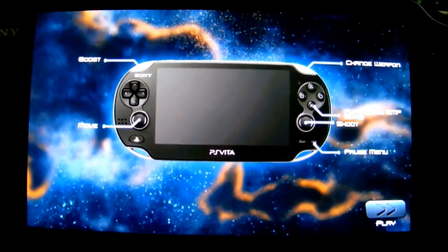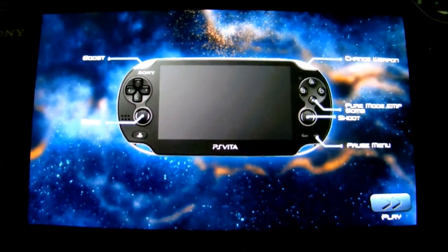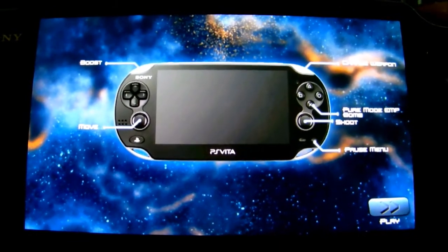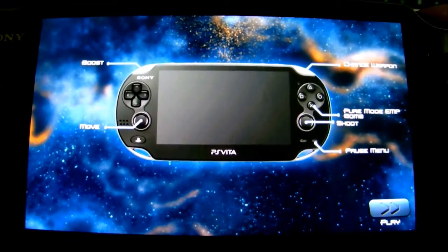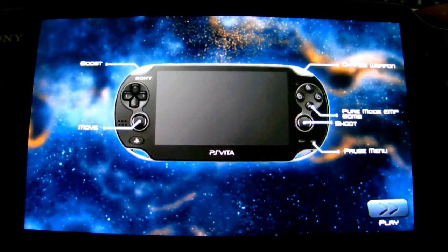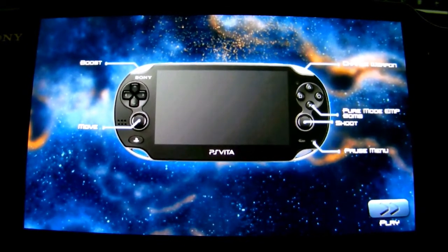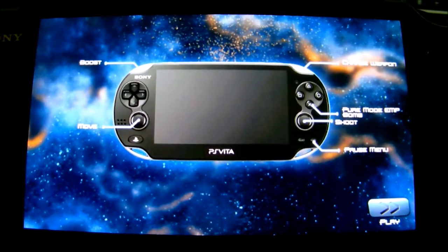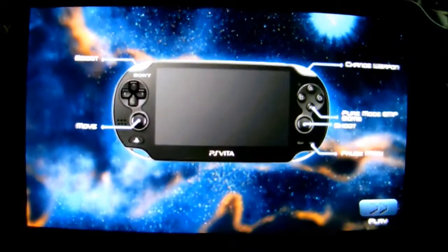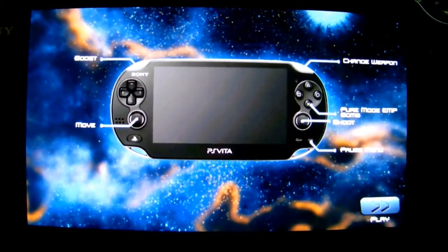Fairly straightforward control method. You've got a move, you've got a boost button — though this is going to be fairly difficult to actually play because of the way I'm holding it. Basically, you've got a boost button at the top left shoulder, top right is to change the weapon, your X button is to bomb, and shoot is actually controlled via the right-hand thumb stick. And that's about it.